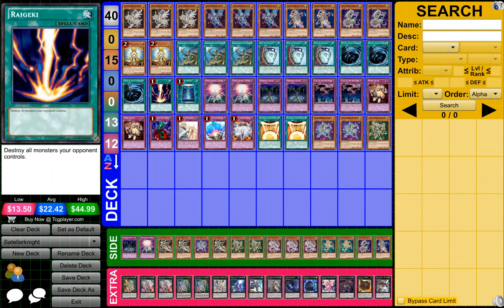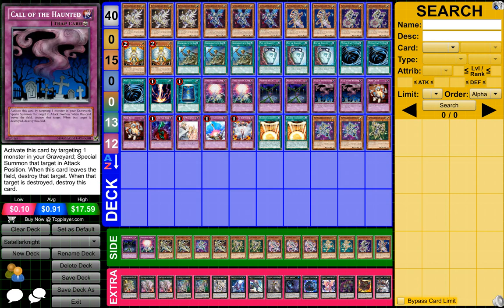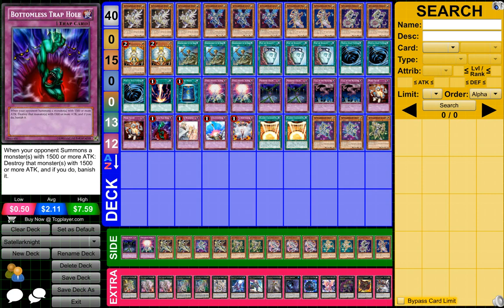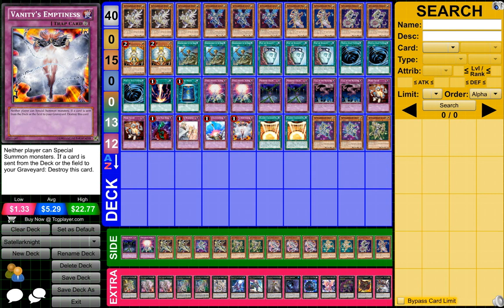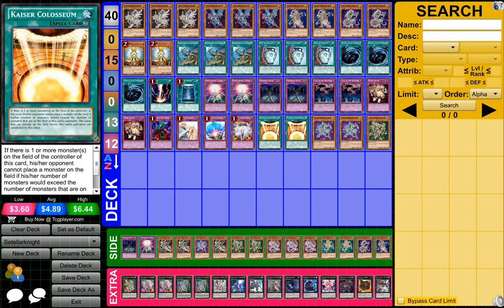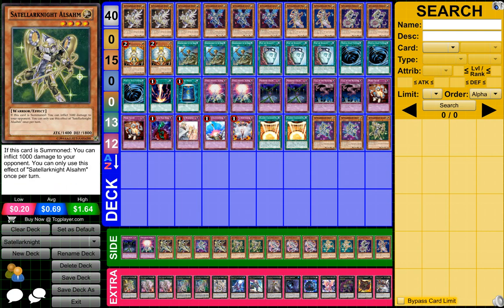1 Redicay, 1 Book of the Moon, 2 Stellar Knight Stellar Nova Alpha, 2 Phoenix Chains, 2 Call of the Haunted, 2 Mind Crushes, 1 Bottomless Chapel, 1 Soul of Mourning, 1 Cabalsary Evacuation, 1 Vanity's Emptiness, 2 Khaeser Coliseums, 2 Starlickknight Cyruses, and 1 Starlickknight Assam.